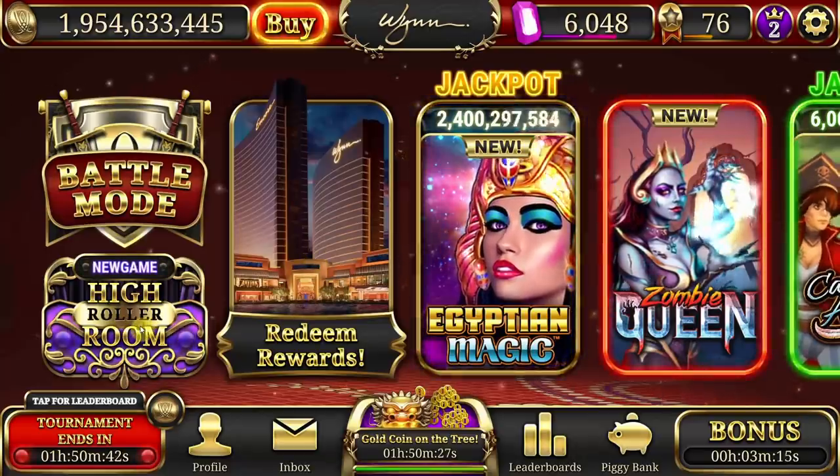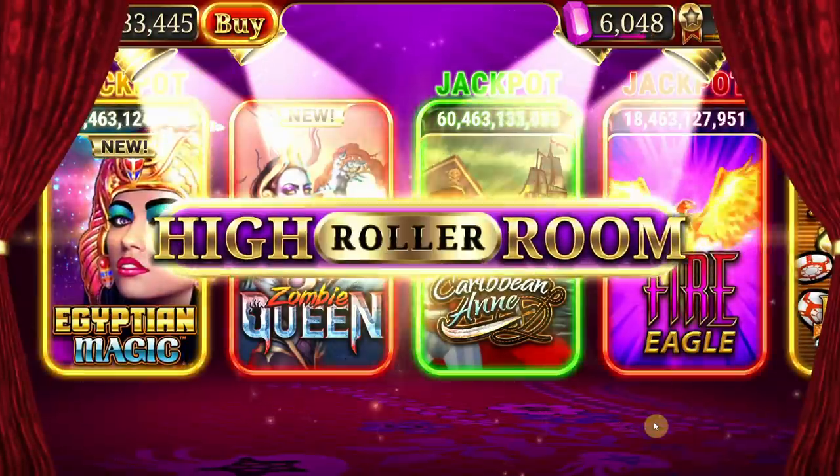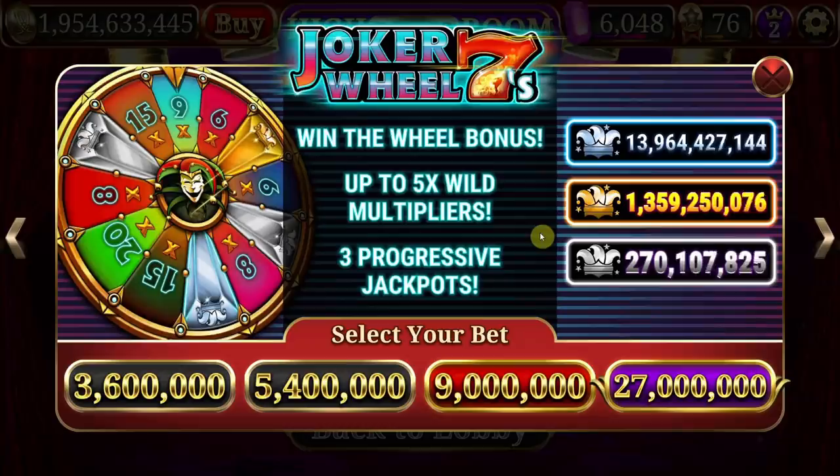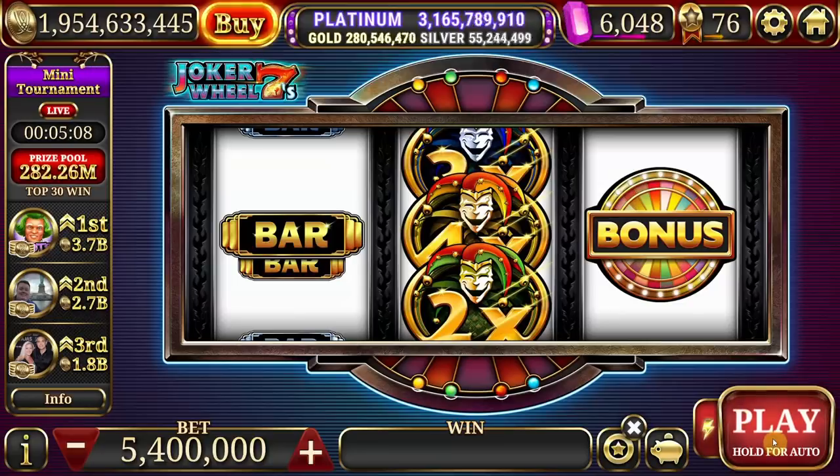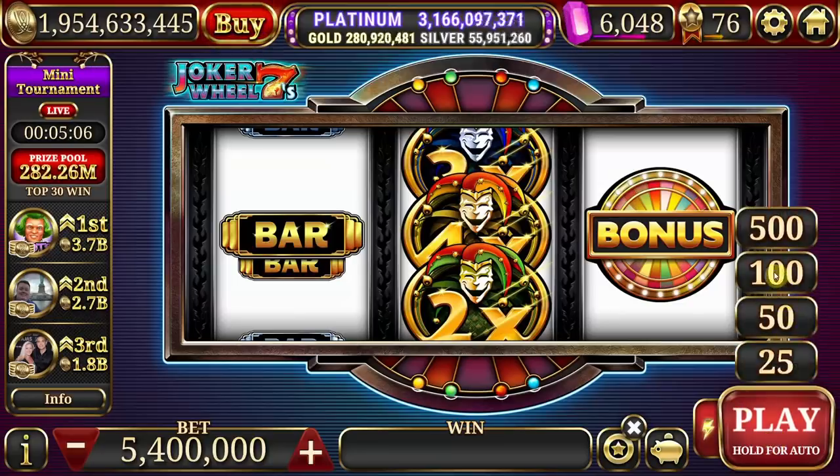Mode 3 is the High Roller Mode. It's the same as the regular slot mode, only at a quadratically higher bet. Minimum bets are often multi-million coin affairs, compared to multiples of 1,000 or 10,000 on lower levels. Recommended for players with bankrolls in the billions.